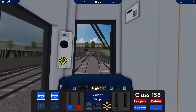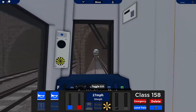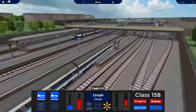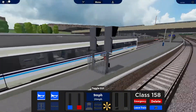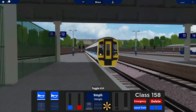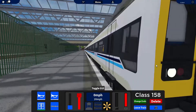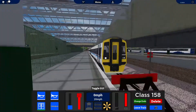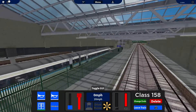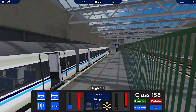We are now approaching Edinburgh Waverley, where this train terminates. Please ensure you have all your belongings with you when leaving the train. Got a HST over there as well. Doors open. And this is Edinburgh — or Guile's Mount as most people will know it as. So we're on platform 12. In the previous version, you could just go into those two platforms and the ones on the other side. So yes, I'm gonna change ends.